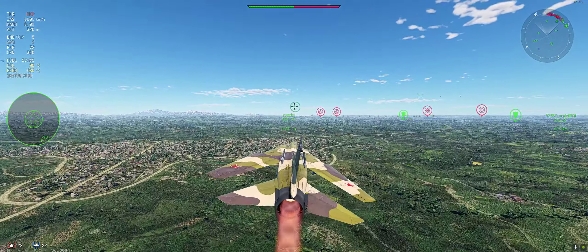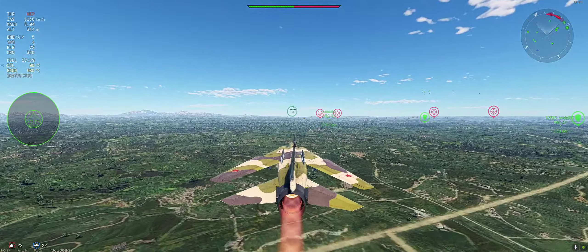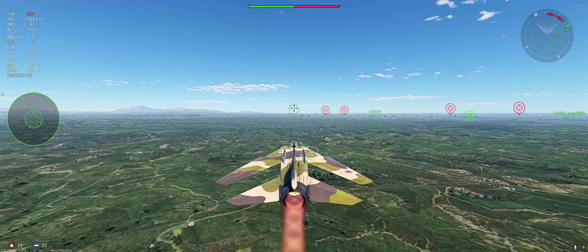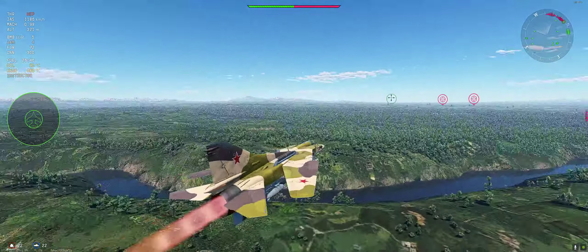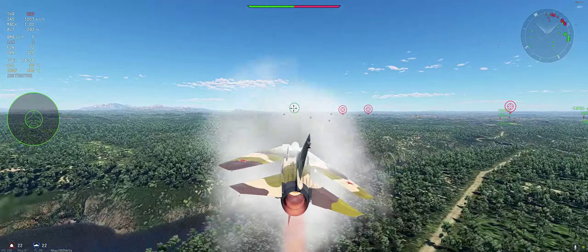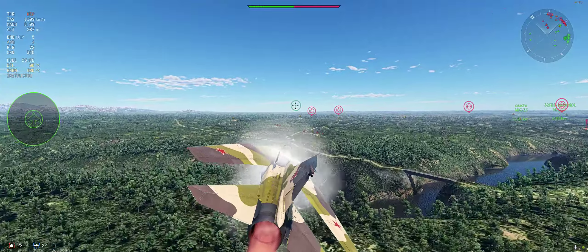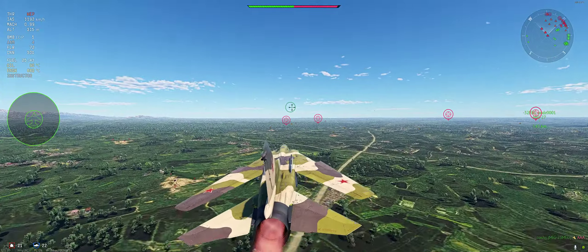You could be right, but you could also be wrong. The 30mm rotary cannon fires up to 3000 rounds per minute with only 300 rounds, meaning you don't have much ammunition. The MiG-27 is designated as a jet fighter but its role in War Thunder is close air support.